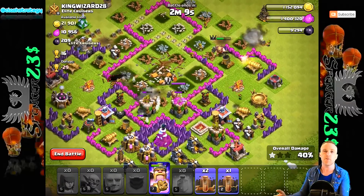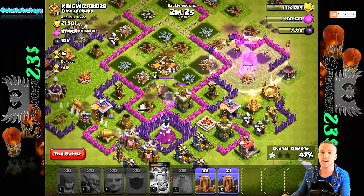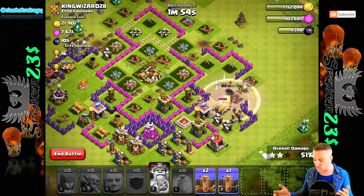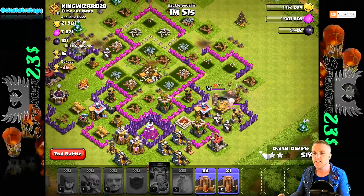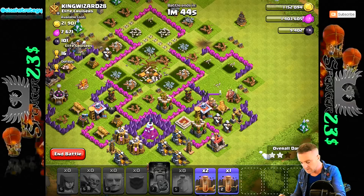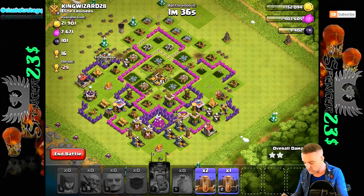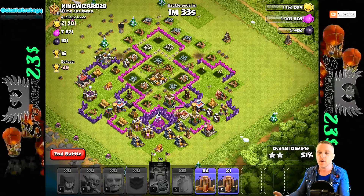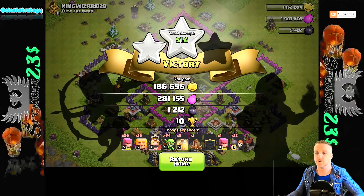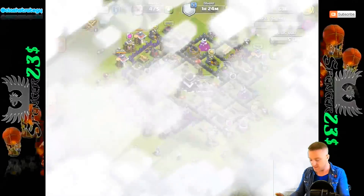I wouldn't mind getting the trophies actually — I'm a trophy player. I want the trophies too. Use the king's ability. Come on, give me the second star. How much loot did we get? I wasn't even paying attention. It would have been nice if we'd had the wall breakers not inside the clan castle and I'd known what was in there — that's kind of crazy. But it kind of worked. It kind of broke us in eventually. I think most people are farming using giants, and the Town Hall 9 guys are farming using the Queen Healer strategy. That does allow you to pinpoint the loot and get in there. I've got three earthquakes which are kind of irrelevant to this.